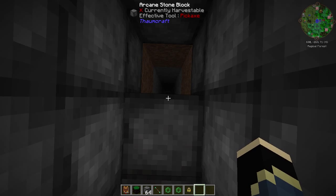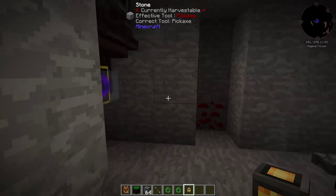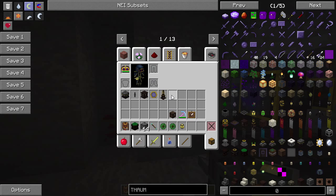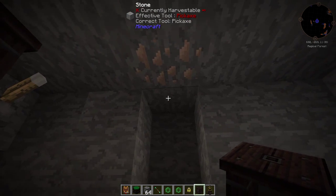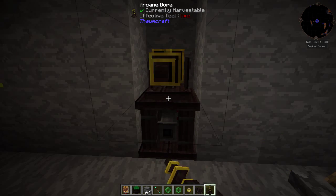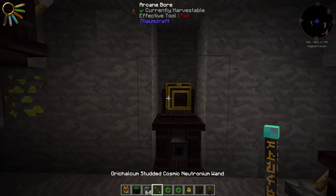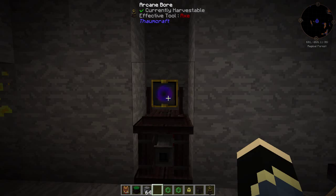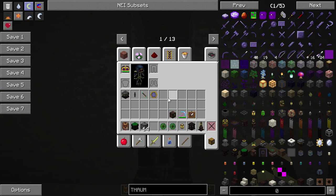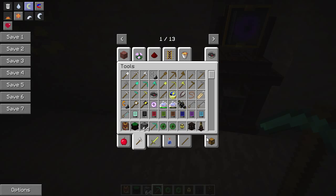Let's head on down to this little thing I've got set up. I've got two little setups down here and I'm going to show you how to set this thing up. You grab your Arcane Boar and your Arcane Boar Base, place the base down either on the top or the bottom - completely up to you. Then you place your Arcane Boar on top of that. As you can see, this thing is pointing towards us. We don't want that, so we grab our wand and right click it, and it does a spinny thing. To power this, you're going to need a redstone signal.